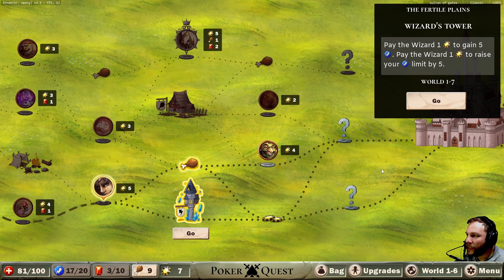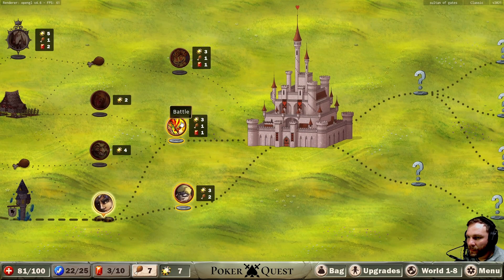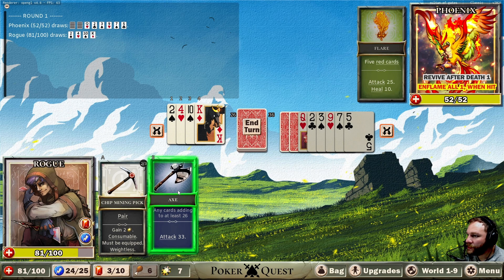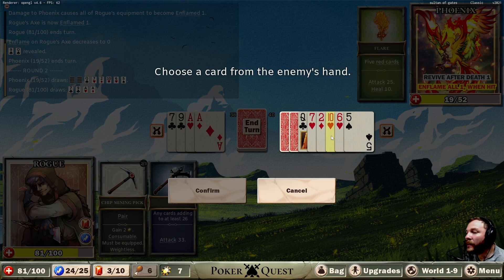Get a piece of food or five energy max — I think we do the magic thing. We probably need food though. Two chips back. Let's go up here — revive after death, one inflame all, one when hit. A phoenix! So every time he gets hit, I get inflamed. Five red cards — can't happen, so we're fine. Double aces. He will probably get five red cards, so we can stun him. It's always take a card isn't it.